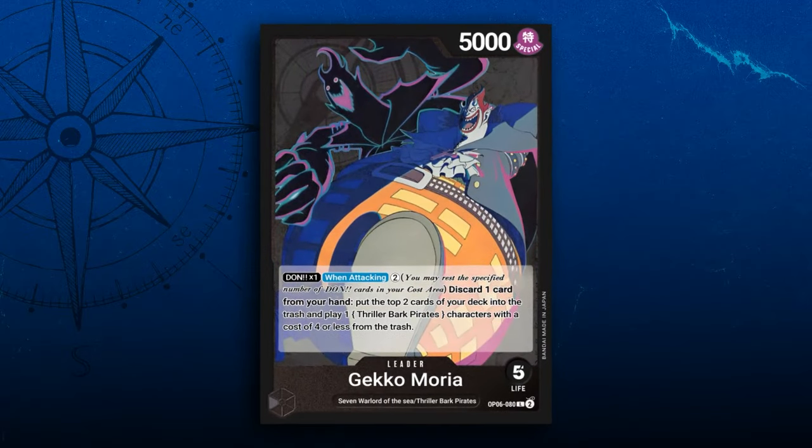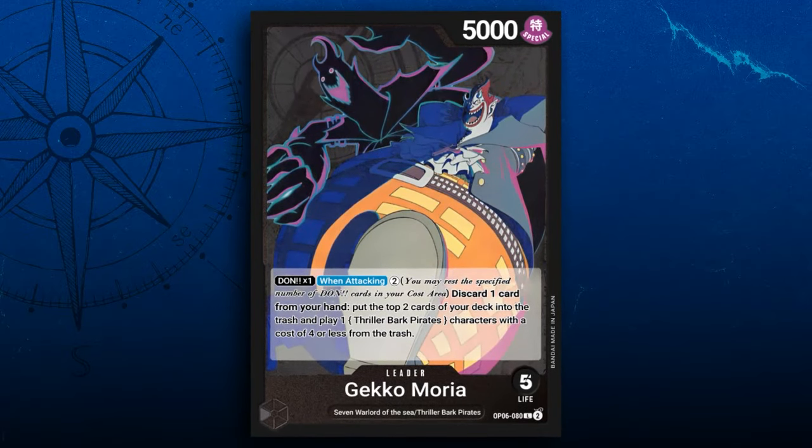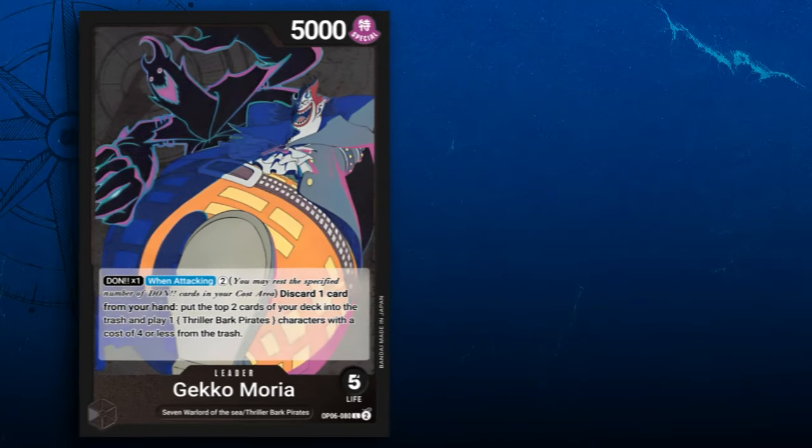It should be no surprise how strong Gecko Moria is in OPO 6. It's even won a couple different tournaments and is just generally a really good deck. But there is one card in its archetype that's always intrigued me, and that is Negative Hollow.